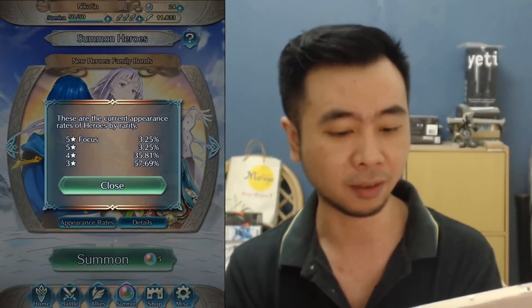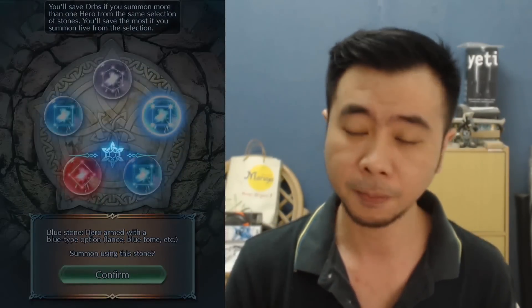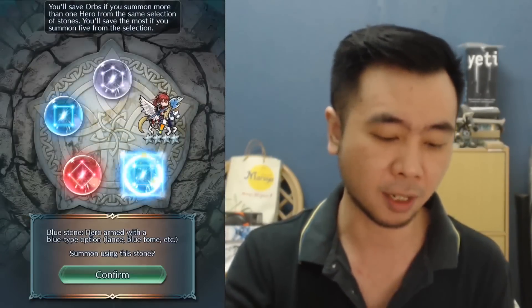This guy you can actually farm for in one of those four-star Texas stages last week, so not good. Let's check on the appearance rate — 3.25%. Alright, let's do it again. This will be the last one I can do. Let's open blue again. I'll be trying to gather more orbs after this. Four stars at least — I thought it was Longu but it's actually Supaki. Not really sure if this one's good but whatever.